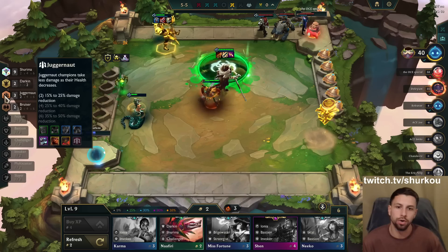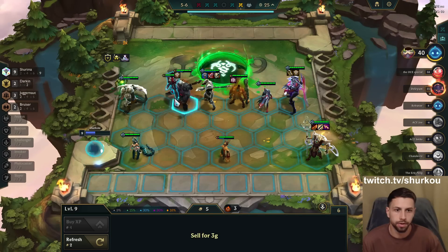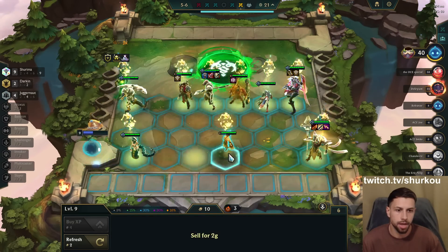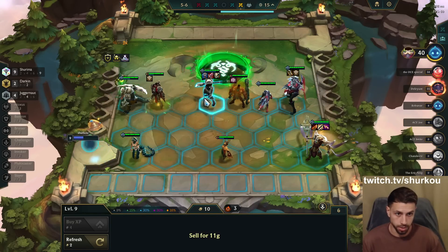Don't be afraid to go Bloodthirster — look at this Nasus, 3k damage! And the best juggernaut is gonna be the three-star Nautilus. It's gonna be a little bit difficult to find. This is game over — nothing they can do, man. I get a third item on this guy and it's game over.